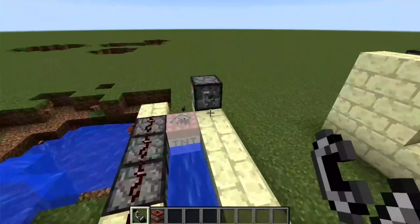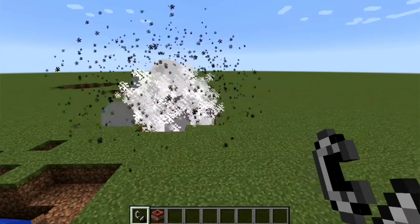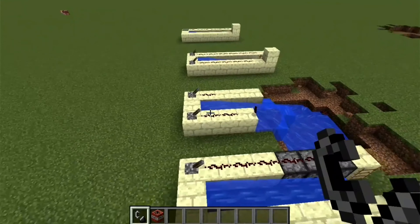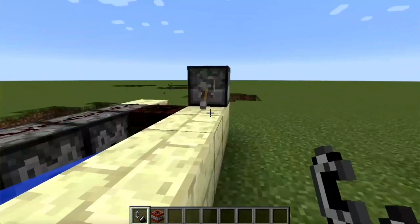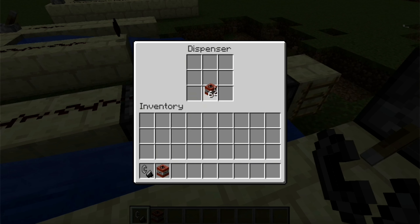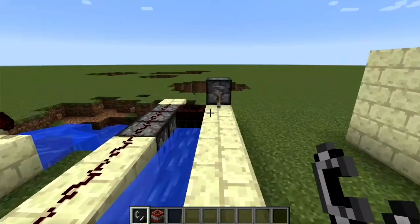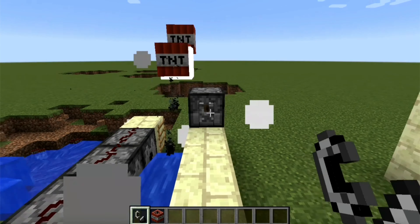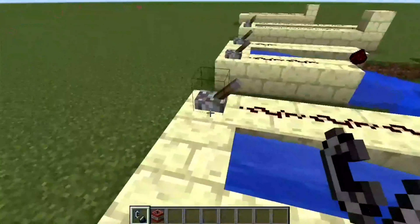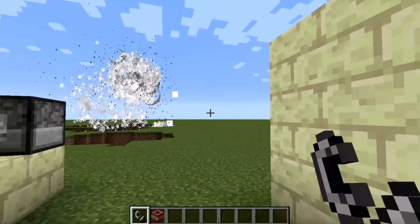It fires like this and like that. While it doesn't have a particularly nice range compared to the manual cannons, you can still combine all the good parts of it. The cannon actually has a much better range — as you can see, this is better than the previous cannon. You can spam as much TNT as you want and it has a nice range too. I'd give this around a 7.5 out of ten.